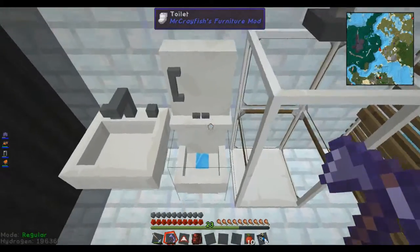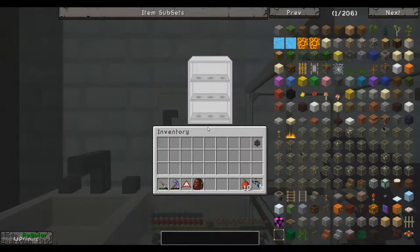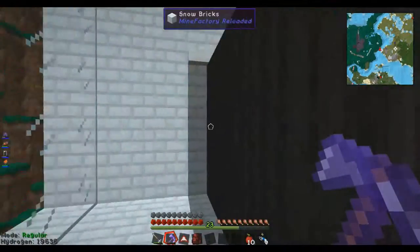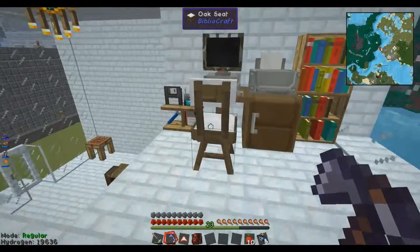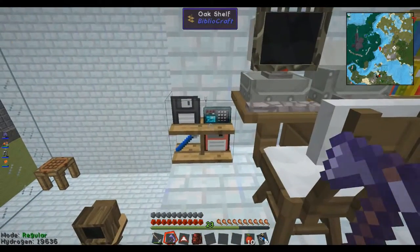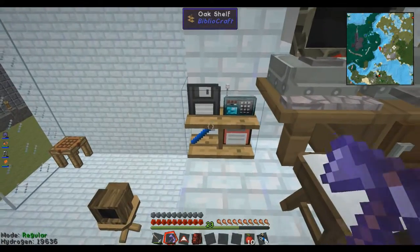There's a bath, there's a toilet, a medicine cabinet, and then there's a basin there. I'm really happy with how this turned out. This is probably my favourite floor. This is my little computer corner. I put some computer stuff on this shelf here, on this bibliograph shelf.